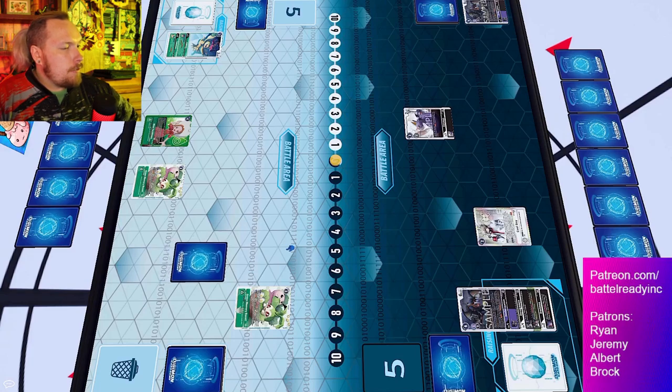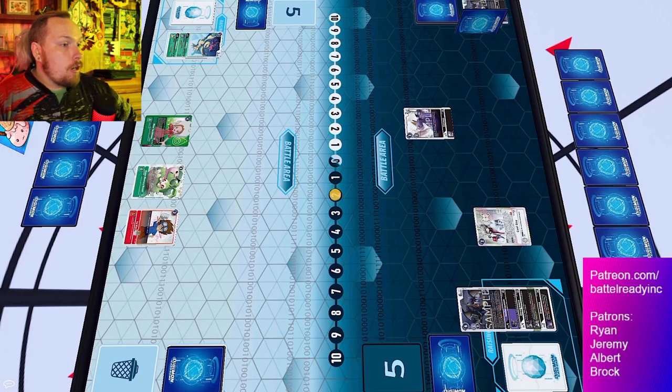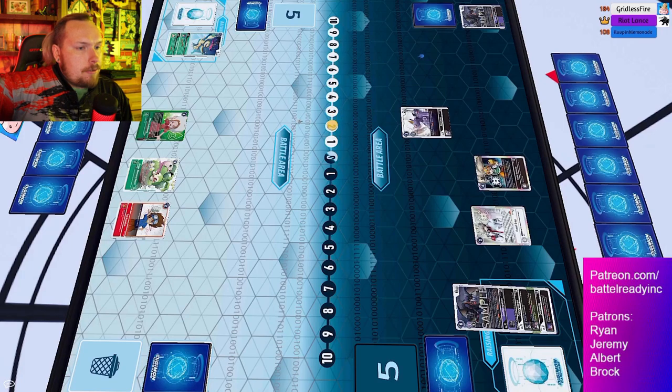One Akuamon reduces the evo cost of your mega, the other lets you evo for zero on top of the other one, giving another Digi-Source. They just play the Tie to pass turn. Excuse the hiccup in Tabletop Simulator as it shifts camera focus.